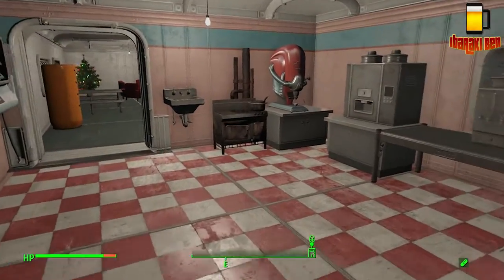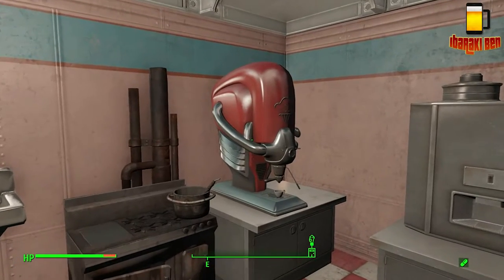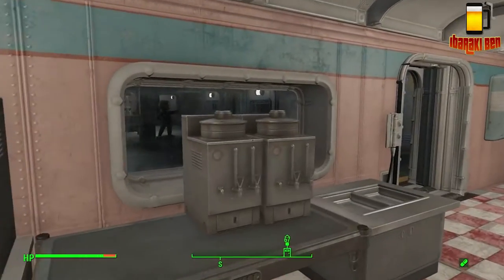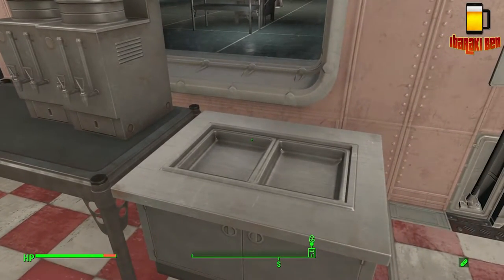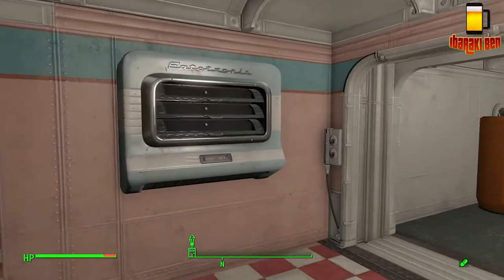We've got the actual kitchen area — you've got your old cooker, your sink, an oversize espresso maker, a drinks machine, and then a soup machine or whatever you want to call it. And then there's something I'm going to call a basin or something like that.